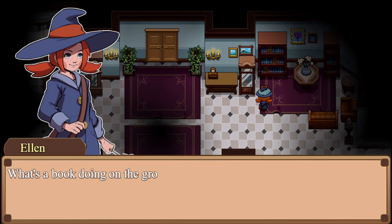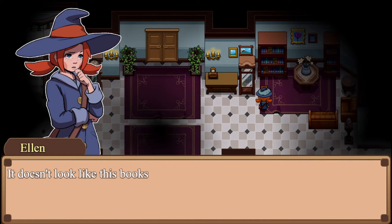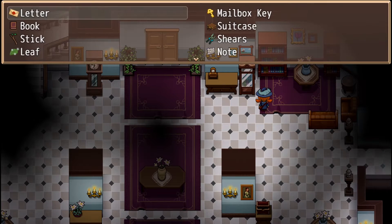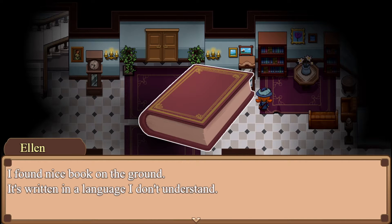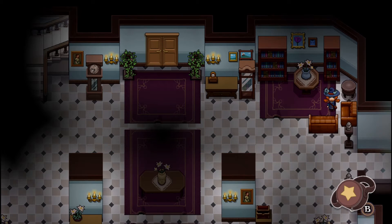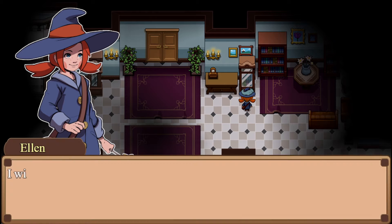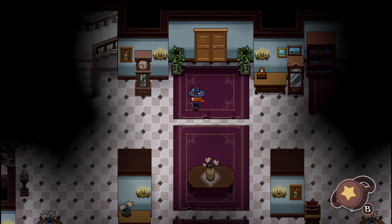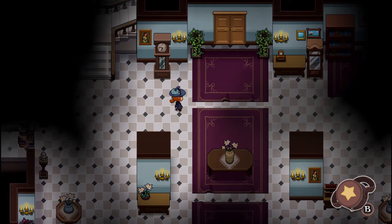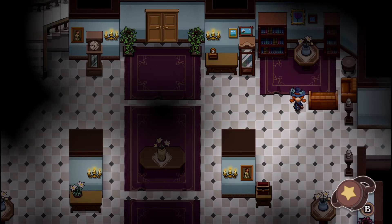Hey, a book! What's a book doing on the ground? The bookshelf doesn't seem to be missing anything. I pick it up — obtained a book. Looking at it: it's a nice book found on the ground, written in a language I don't understand. Can we use the book anywhere?